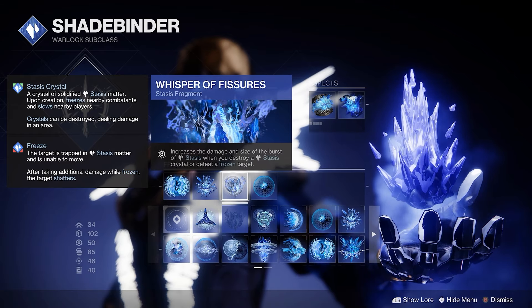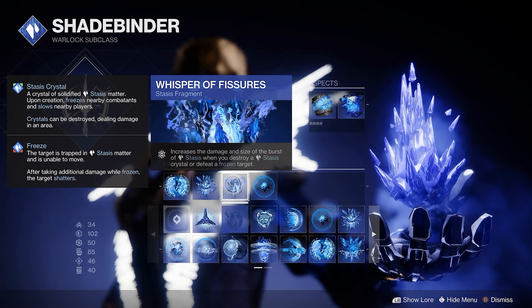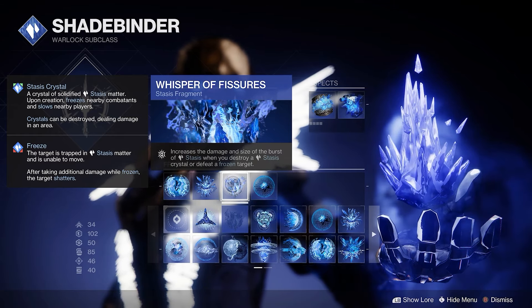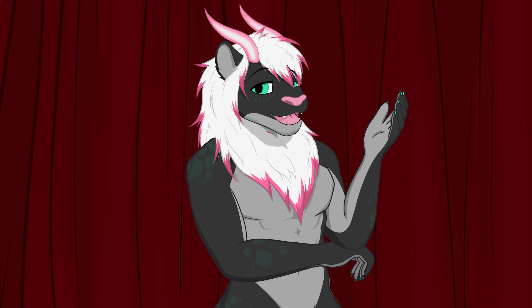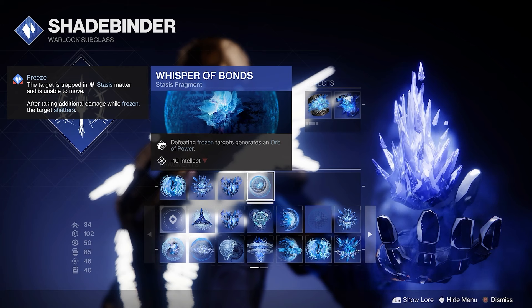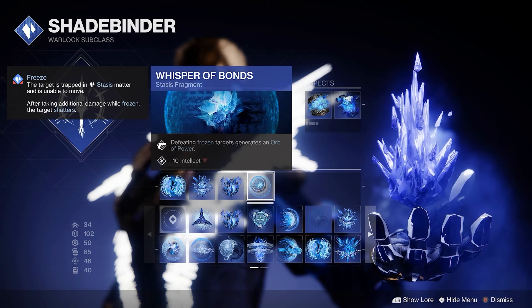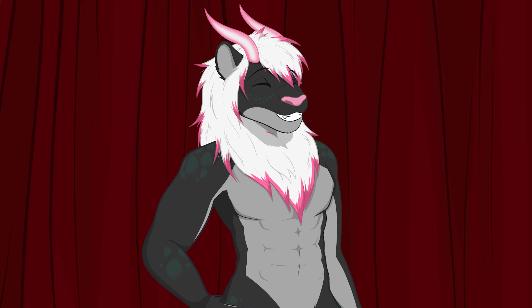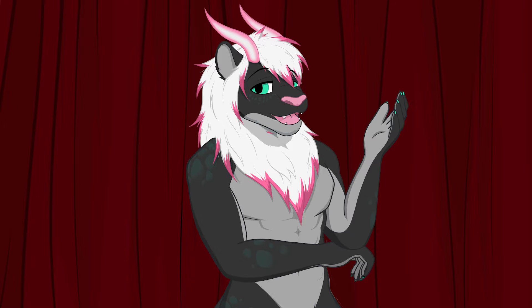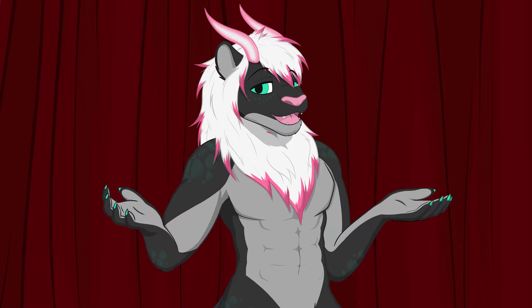Next is Whisper of Fissures — increases the damage and size of the burst of stasis when you destroy a stasis crystal or defeat a frozen target. More damage is good, and this helps with spreading out the damage, along with all the slowing and freezing shenanigans that are to come. Finally, we got Whisper of Bonds — defeating frozen targets generates an orb of power, with a minus 10 to intellect. I love orbs for mod synergy and ability energy, and we're freezing everyone that looks at us wrong, so why the hell not?